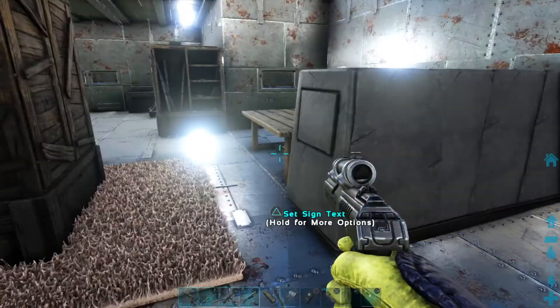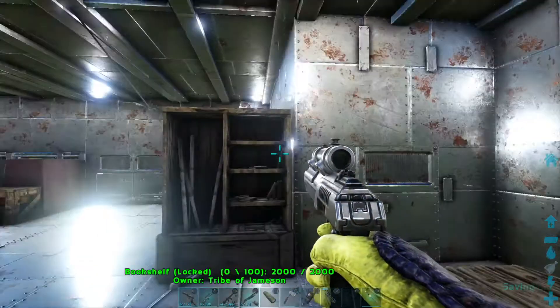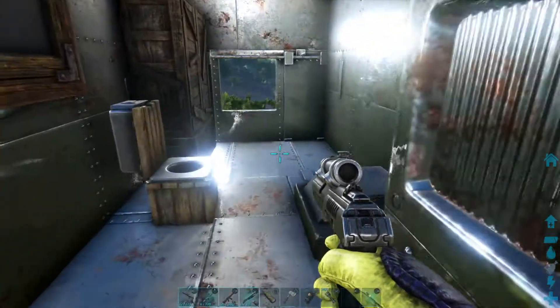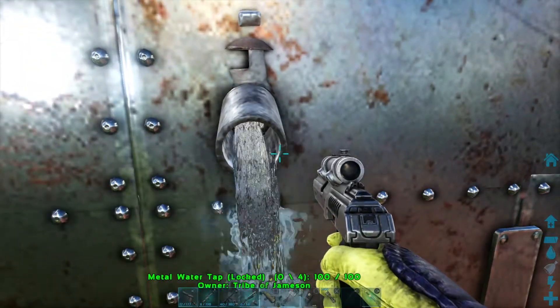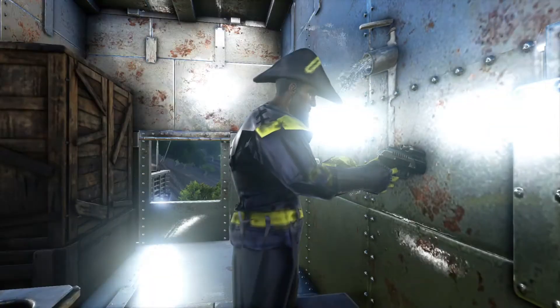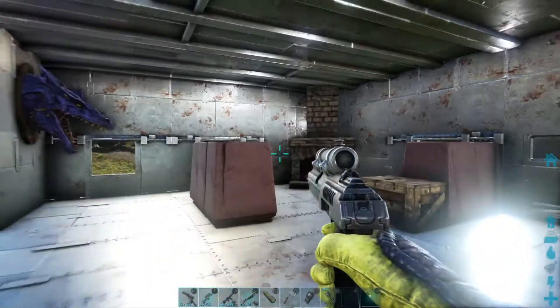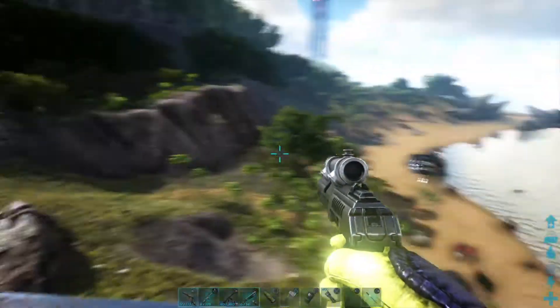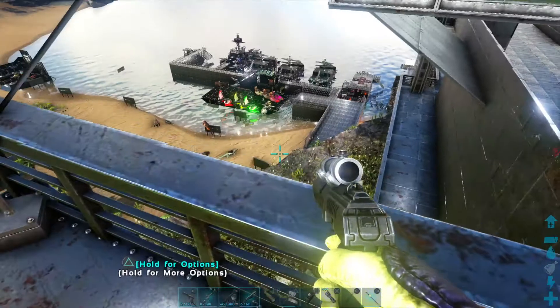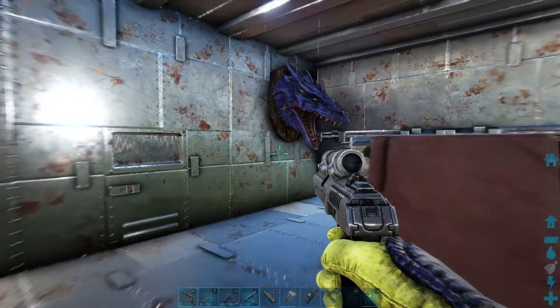Welcome to the dragon suite. As you see here I have a nice dining area and I've mimicked L-shaped seating. In here, this is the powder room — this right here is supposed to make it look like you're in a shower. Obviously it's not a real shower but it mimics it. Out here you can see I have the kitchen area, and I have a nice view of my naval yard. I have two dragon heads — thus the name, Dragon Suite. See I have a chimney over here, some seating, and a guest bed.